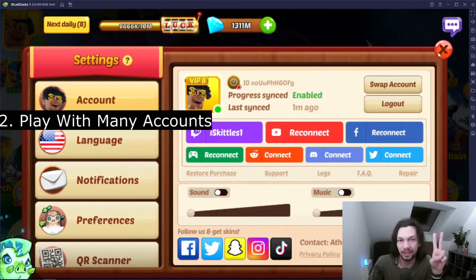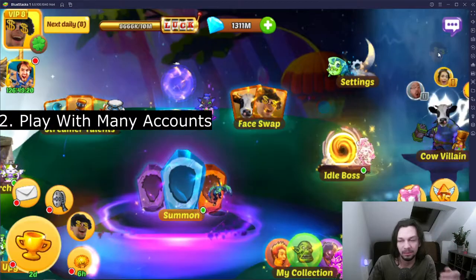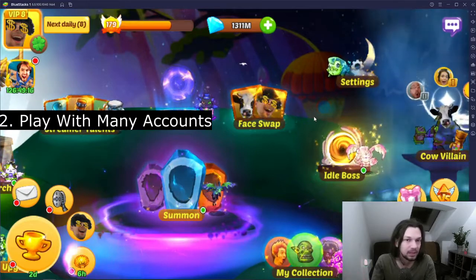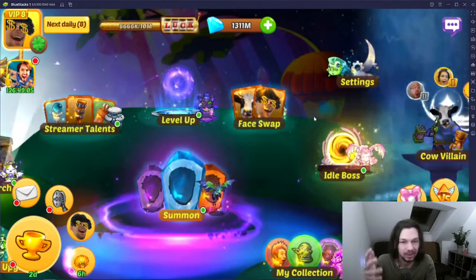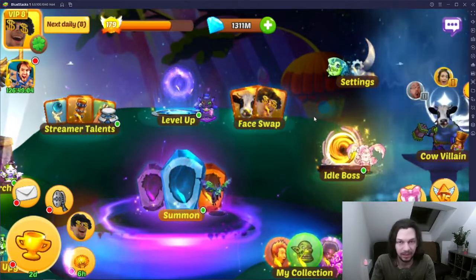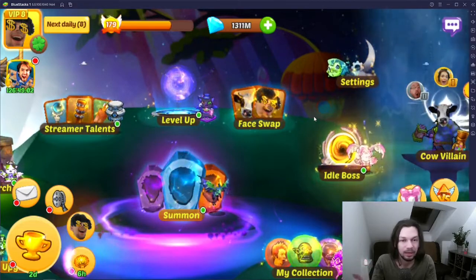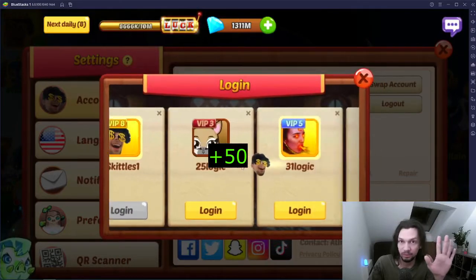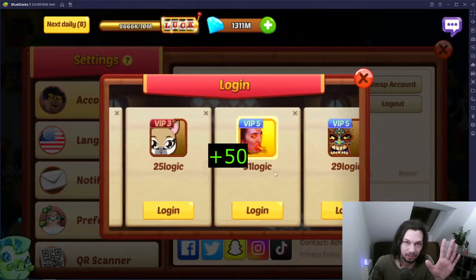Tip two: play with multiple accounts — I would say a minimum of five accounts. I know that's a lot, but if you're serious about making money through this game you'll need a lot of Krypton, and having multiple accounts gives you more Krypton-earning potential. If you're playing with five or more accounts you get 50 points.